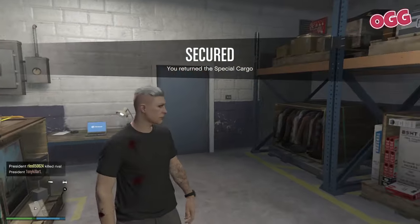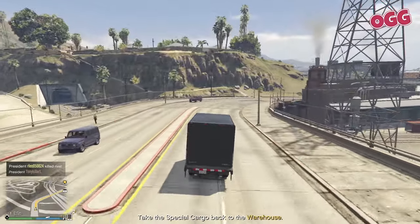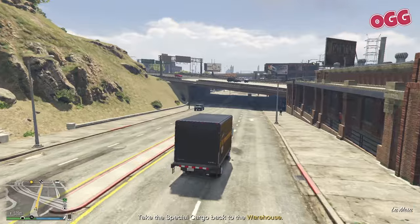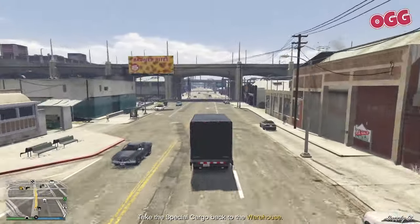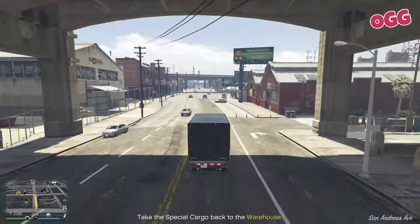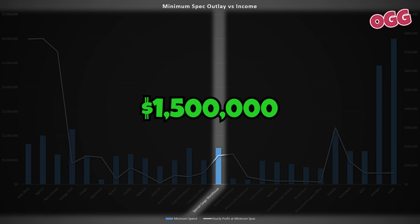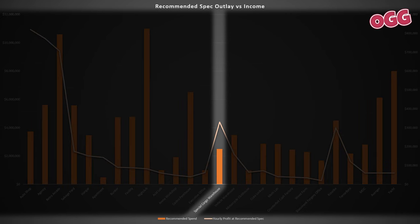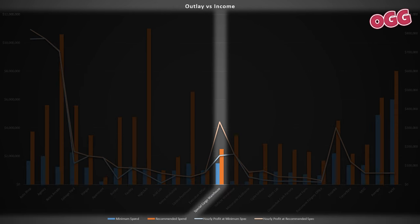Heading over to the Special Cargo Warehouse. Equipped to store a vast range of illicit goods, it's the cornerstone for players aiming to master the trade of high-value contraband — with capacity to own up to five warehouses. Income is generated through the acquisition and sale of Special Cargo in various buy and sell missions. The process can be grindy, though it promises a solid return. The minimum investment is $1.5 million, generating $153,000 per hour. Stepping up to the recommended setup at $2.5 million brings income to around $330,000 per hour — almost more than double — so well worth the effort.